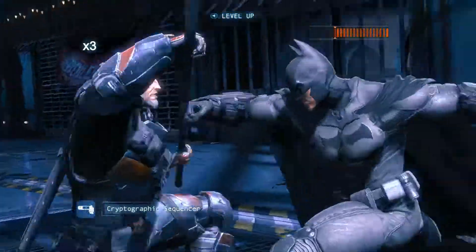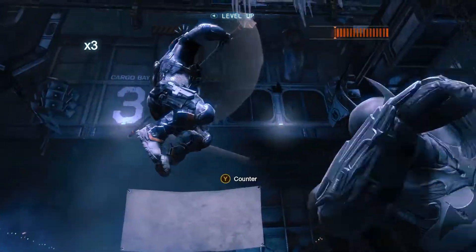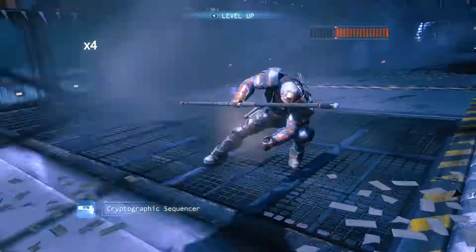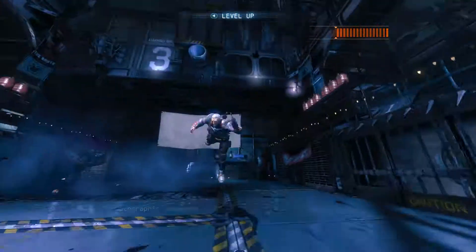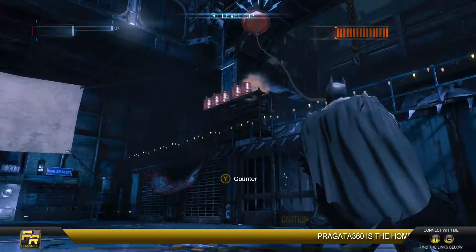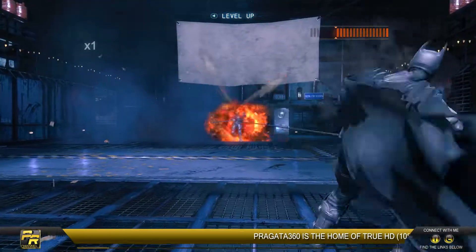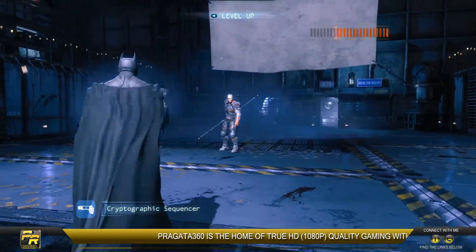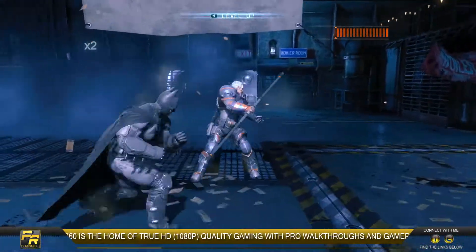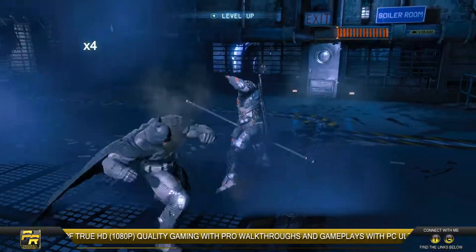You have to counter on time — if you press it early, he will hit you and you won't get the achievement. The gas can also comes towards you, so press Y at the right time and then just throw it towards him.